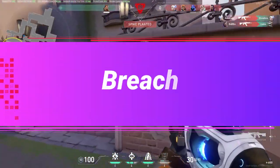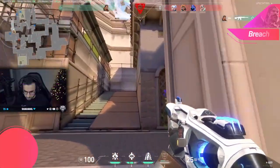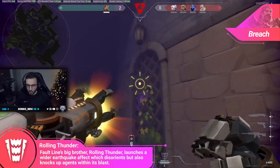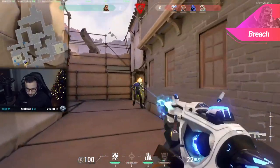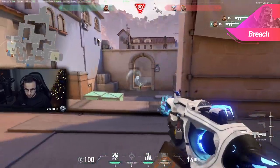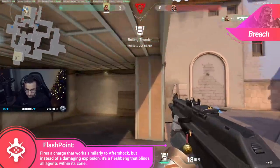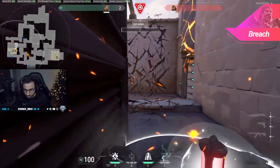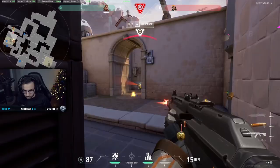Finally, for Breach players — your ultimate actually knocks enemies up and stops them from planting or defusing a bomb, and this takes playing for retake or stopping a retake to the next level. You can let the enemies tap or even give them a little bit of time on the plant or defuse, and ult out of wherever you're playing with full confidence that you've stopped the plant and can take your time finishing out the round. I know so many Breaches that love their flashes and always want to be in swinging distance of them, but when your ult is up, take the time to fall back a bit and wait for the perfect opportunity to completely turn the tide of the round by ulting the planter off of their spot.